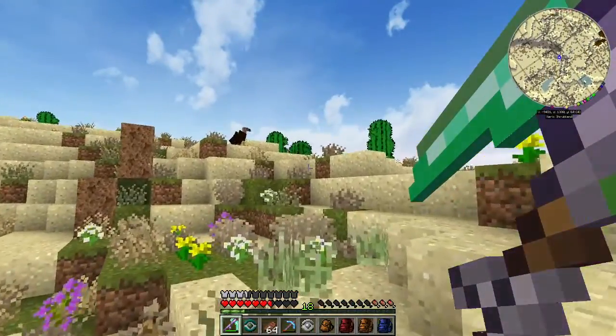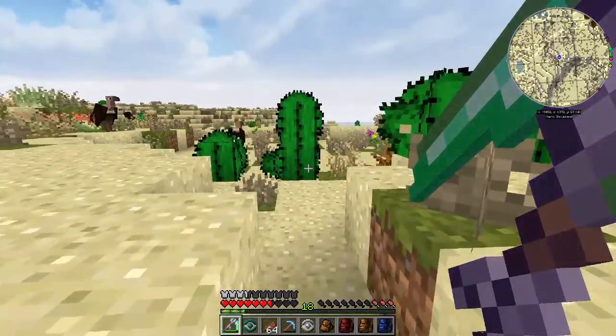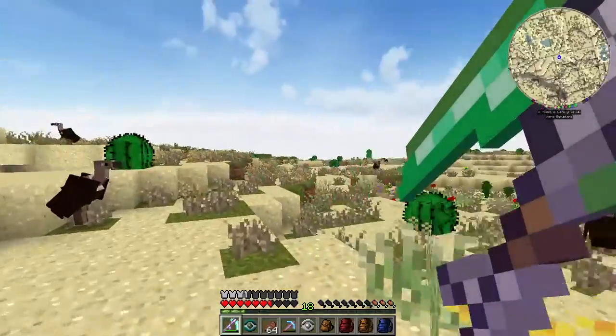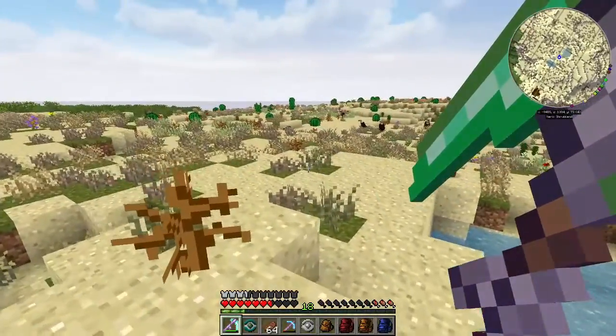Vultures are everywhere - why could this not be toucans? Why vultures? I've already got vultures. That one seems to be stuck in its flying animation again. They don't seem to like flying on this server.